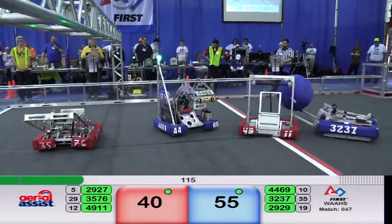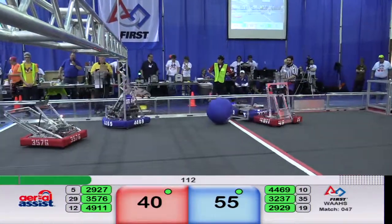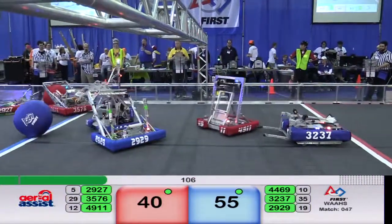Red inbound goes to 29-27; 32-37 tries to get it but they're guarded by 49-11. They've lost the ball now, just knocking it forward. 35-76 goes to get a second possession for Red.